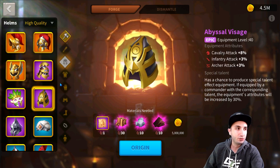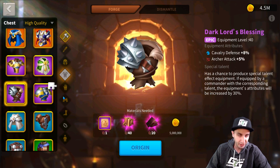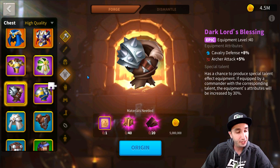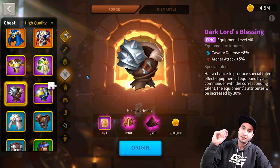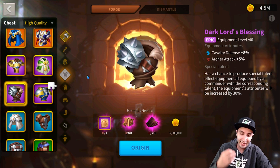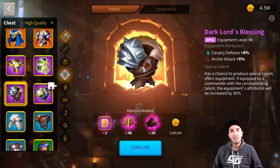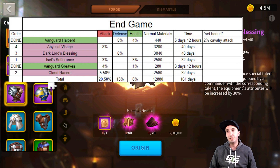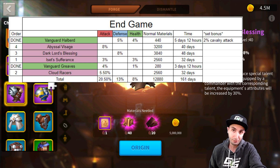The chest piece is the Dark Lord's Blessing. Dark Lord's Blessing became a cavalry type of equipment — rest in peace to archers and all the grind for those. You get 8% worth of stats out of it — a 3.5% increase from the previous set's piece. This is the third recommendation for you to craft out of this set, and it'll take a very long time to craft the materials. It is a purple piece of equipment.